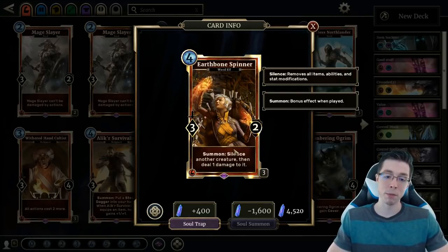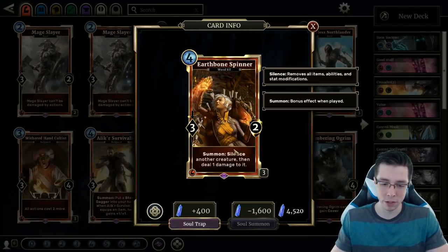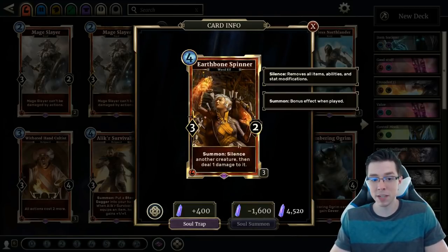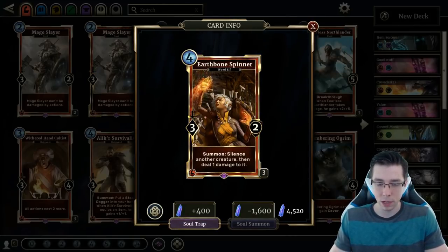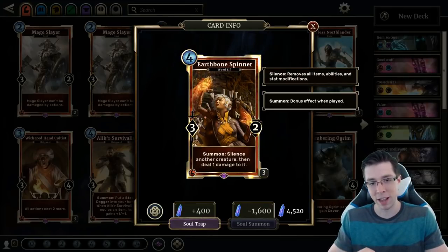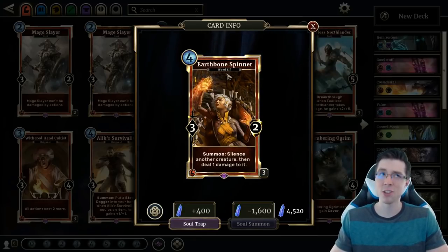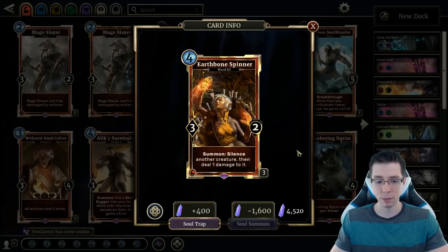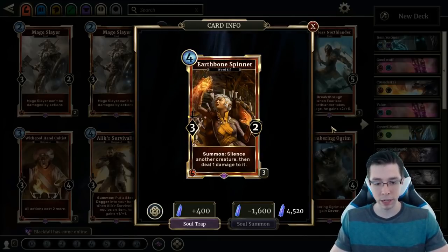The real glory of this card is being able to one-shot a buffed Wardcrafter or Gardener of Swords. When people attach too many items to something, not only are you getting the Silence effect, but sometimes you just outright kill it with Earthbone Spinner, and that's often a swing that's too hard to come back from. This is a card that you don't really get punished for not having a really good target, and it's so insane when you do. You see it in virtually every single Strength deck, and I think this card is going to be around for a very long time as a 3-of in tons of different decks. Totally recommend picking it up.